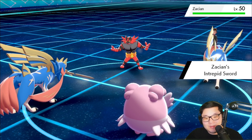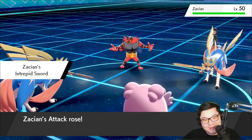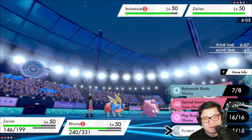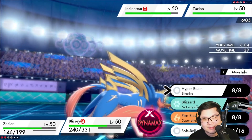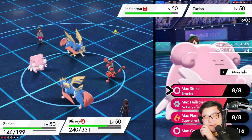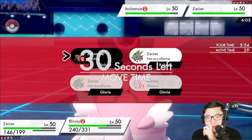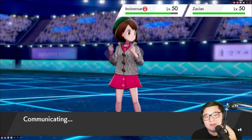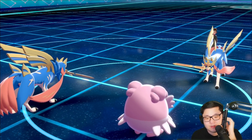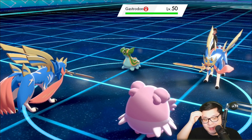Blissey! Can you do it? Can you go for a KO into the Zacian right here? If we can KO the Zacian, that'd be great. I think their Sword went off first. I think I just Protect with my Zacian, and I think I go for a Max Strike here. I'm going to strike the Zacian, because there's a chance they go for Behemoth Blade into my Zacian slot. If they switch out into Gastrodon, that's fine too — I get chip into the Zacian to maybe put them in range of Behemoth Blade.